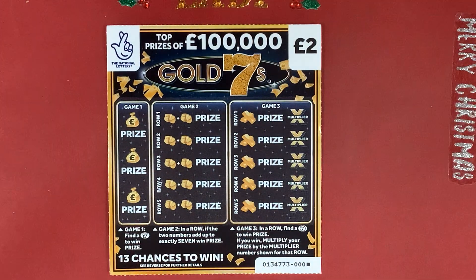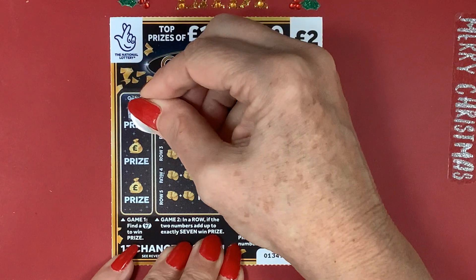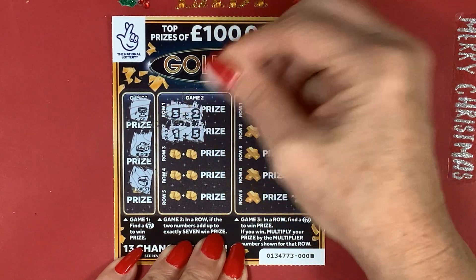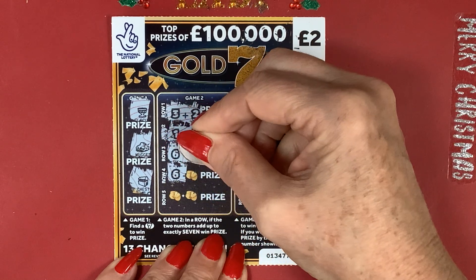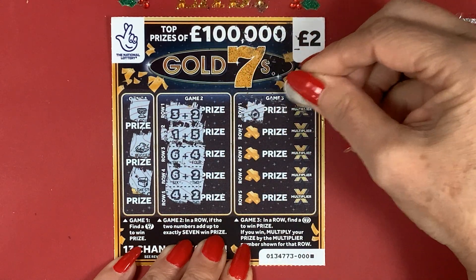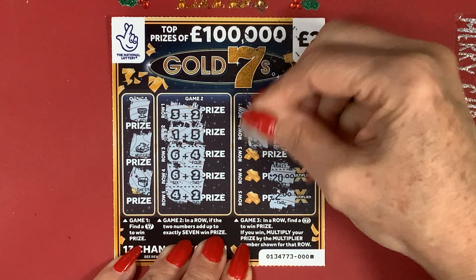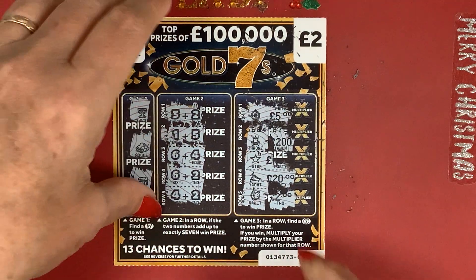One more card - can we get back to back? With the Jolly Sevens I've had so many back to backs. A gold cup, a nugget and a chest. We've got a three, want a four, get a two. Got a one, want six, got five. Got six, now we want the one and we get a four. Got six, want a one again, get the two. Got four, now want a three and get a two. A compass. Let's look at prizes - five, 200, 20 and two. 200 would have been good. But no - it's a throne, a star, a yacht. Can we get a seven? No, it's a vault. I actually thought that was going to win.